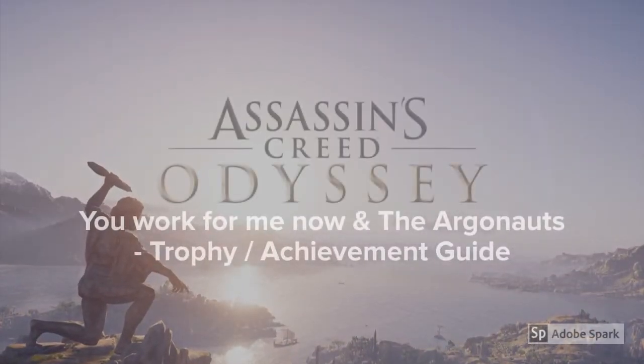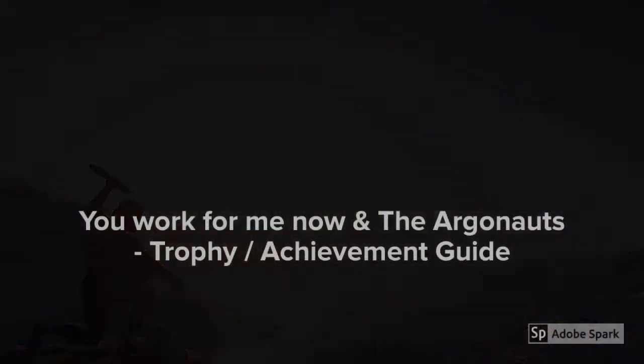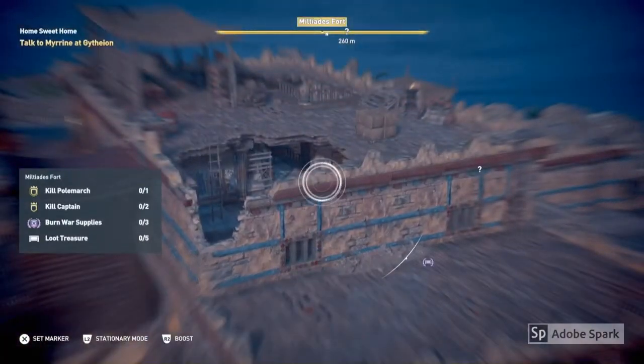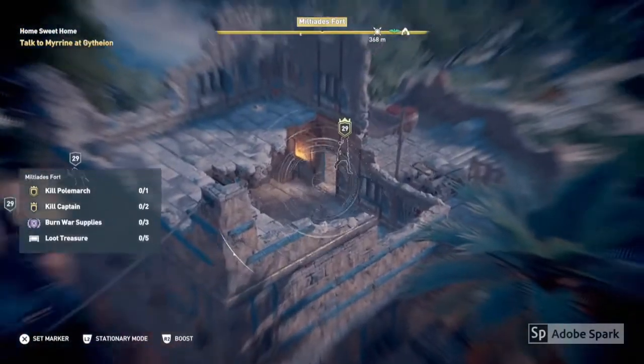Hi everyone, it's the Trophy Huntress here. In this video I'm going to show you how to get the 'You Work For Me Now' trophy and the Argonauts trophy from Assassin's Creed Odyssey. One way to get this trophy is to find a polemarch in one of the forts and recruit him.